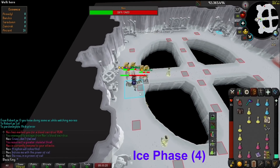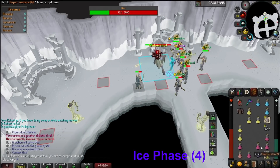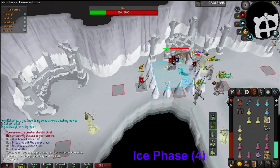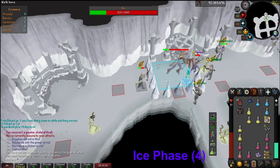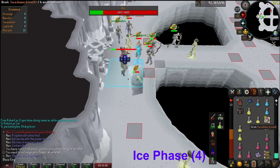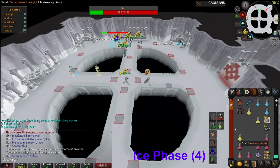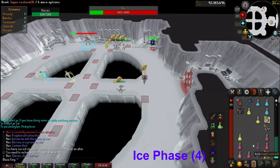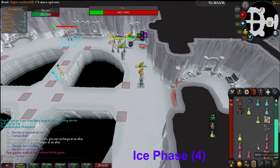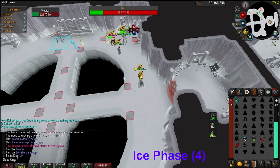Her 5 auto attacks between specials are ice barrages, which will not freeze you as long as you're praying mage. If you aren't praying mage — say because you ran out of prayer, got hit by her ice burst, or weren't freed from the prison — you'll be frozen for 20 seconds. When Nex is hit down to 1360, the ice minion Glacys will activate. Glacys will also shoot ice barrages on the team, which have a high chance to freeze players for 20 seconds. Just watch out for Nex's attacks, make sure you free your team, and when the fourth minion dies, we enter the final phase.